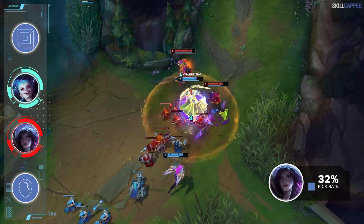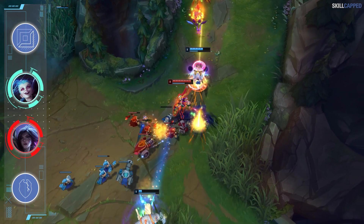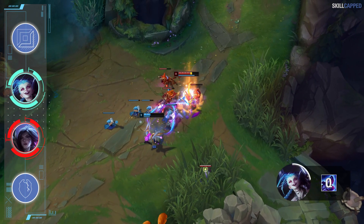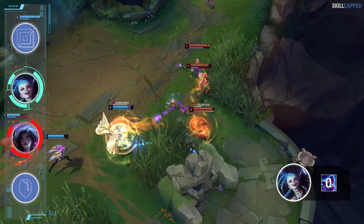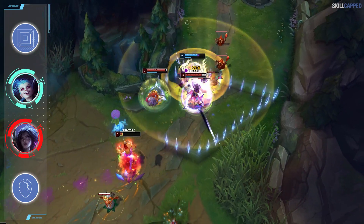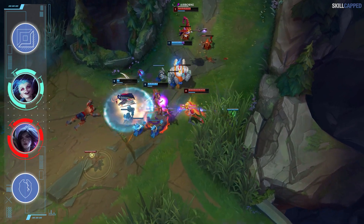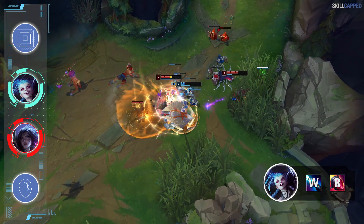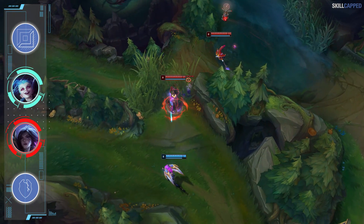Despite the nerfs, Kaisa continues to be played in 32% of games. Jinx will be our top counter recommendation so you can start stealing elo from those Kaisa players. The first reason Jinx can do so well in this matchup is because of the range discrepancy. With Fishbones, Jinx auto range clocks in at 625 level 1 and then 725 once you max Q out. Kaisa's auto range is 525, so Jinx has a nice advantage at being able to harass Kaisa from range where she can't retaliate. Not only do you outrange Kaisa with your basic attack, but Jinx W and ult help counter Kaisa's shorter range even harder. If you pair Jinx with any aggressive support, it's so difficult for Kaisa to play laning phase.